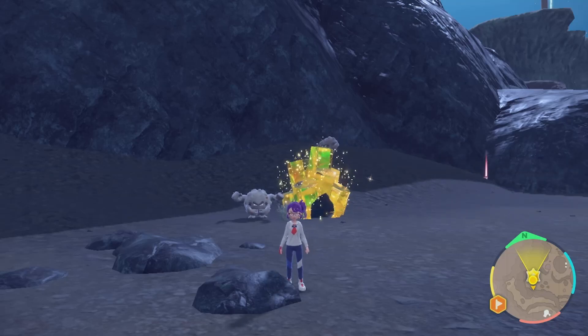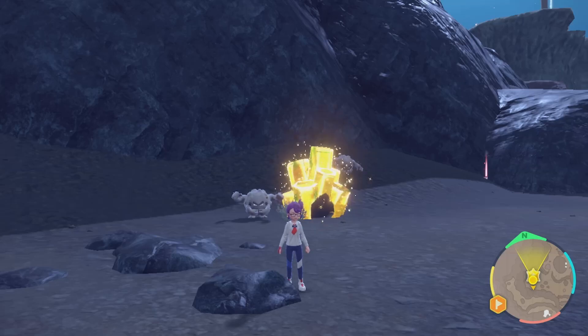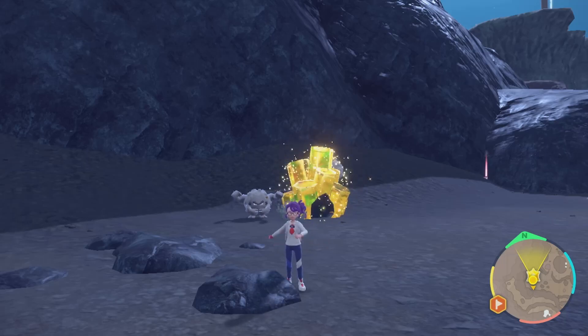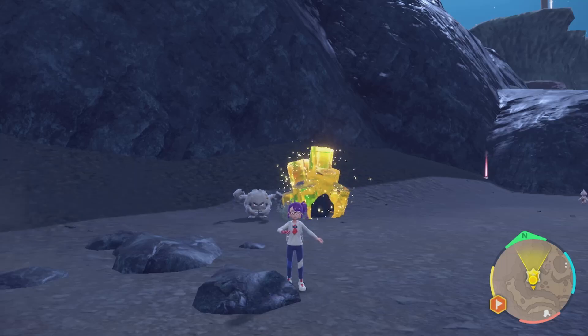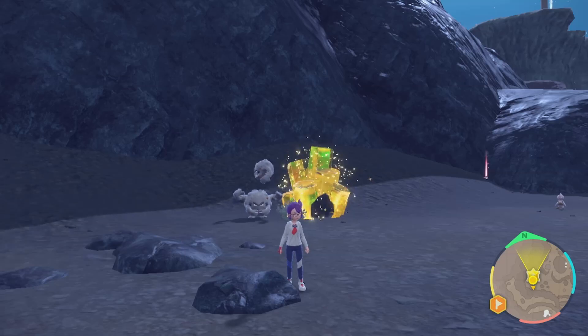Battle styles in the Indigo Disc are completely different. Double battles are the primary battle style in this area and the trainers are actually quite difficult. Once you get used to double battling, you can take on the Elite Four. The four members are quite difficult — they use a lot of strategy and interesting Pokemon, and I found it quite difficult using level 80 Pokemon caught around the Terrarium area.